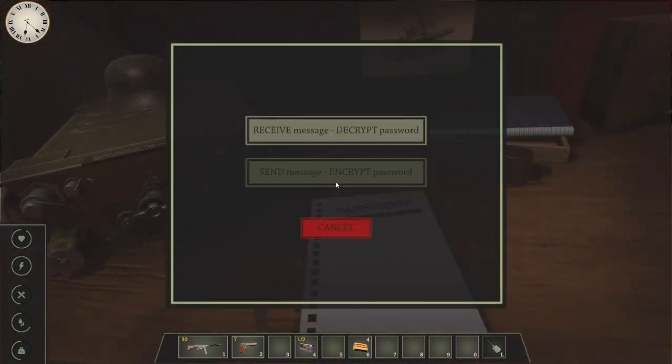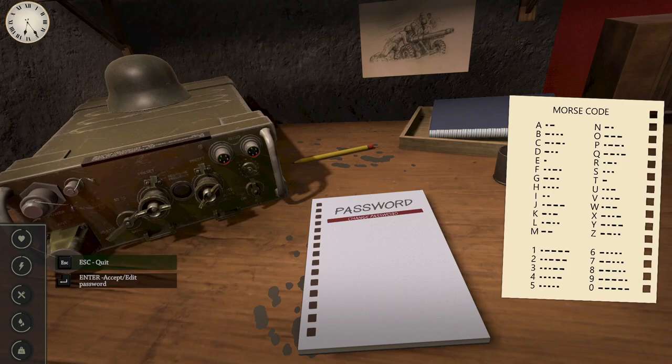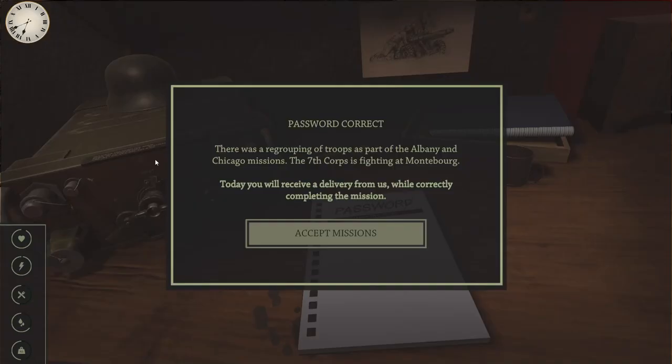I'm going to try and take this straight away because there's not a huge amount of time in the day. We've got five dashes - that's a zero zero - and then two dashes and a dot, that should be a G, and then three dashes and two dots - that's an eight. Okay, wow, that was a relatively easy one. Password correct.